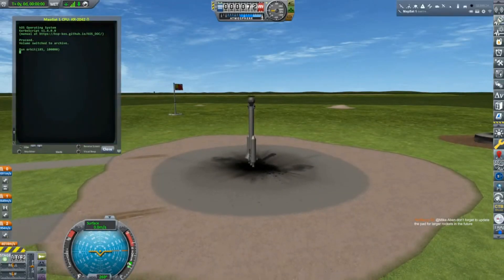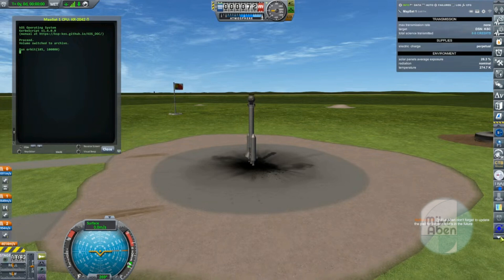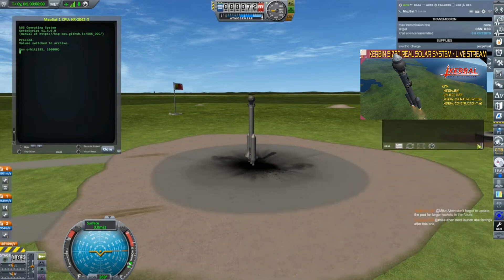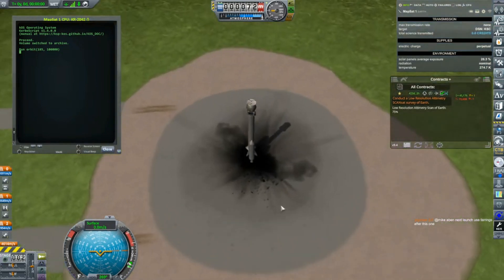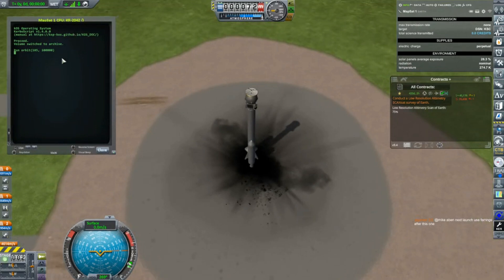Alright, so maps at one should be all good. We do have a contract now so we should take a look at it. It is simply to do a low-resolution altimetry scan of the earth — you have to get 75% of the earth covered. It's not going to happen today because the scan happens slowly over time, but it gives us an opportunity to talk about the ScanSat mod, which is going to be pretty neat.